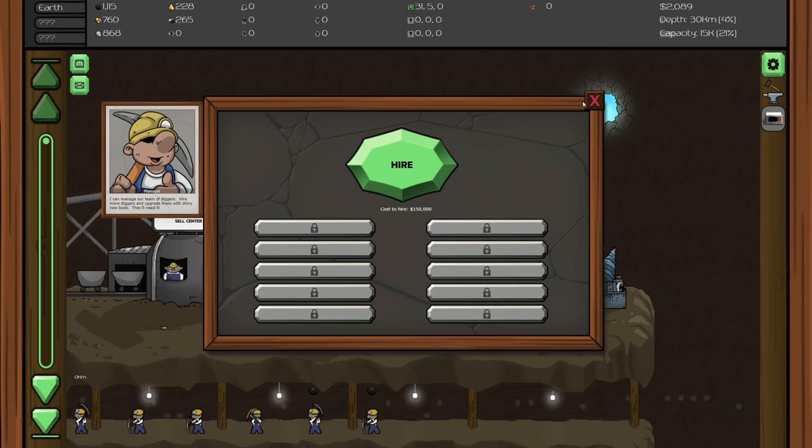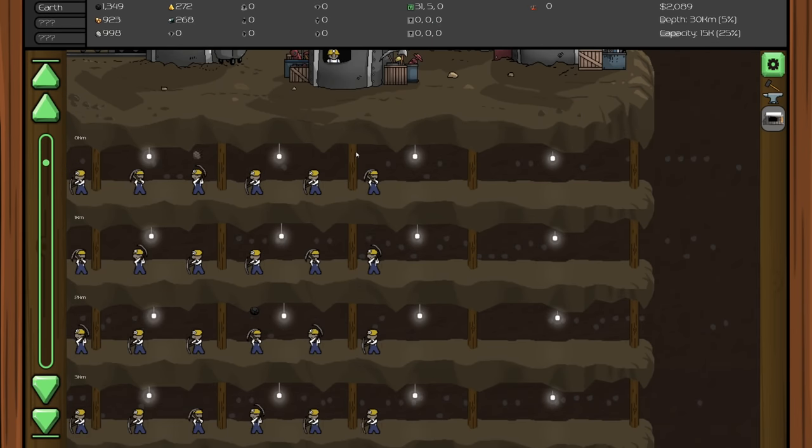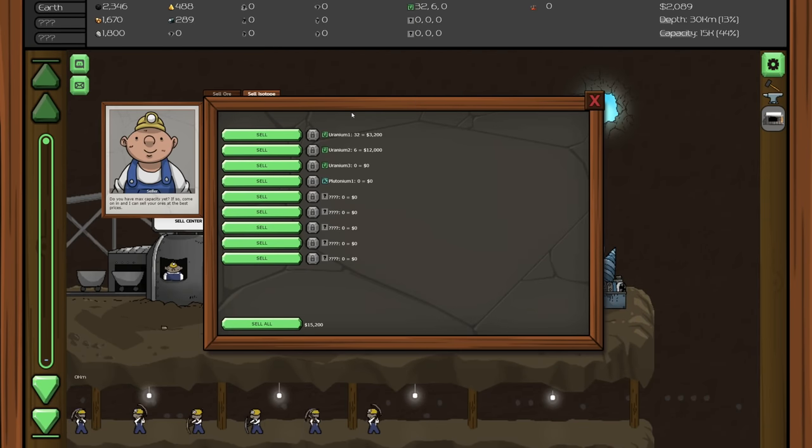Our next hire is 150,000, so we're probably going to do some upgrades before that. There's also a sell isotopes tab - uranium 2, uranium 3, I didn't realize that was there. Uranium 3 value is 50,000! I don't want to sell those yet because I feel like we're going to need them for upgrades in the future.